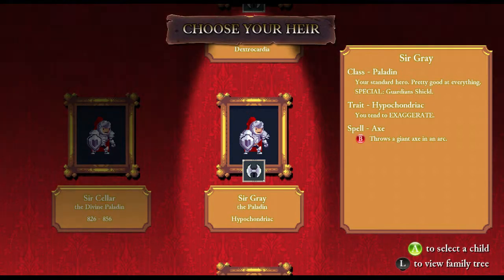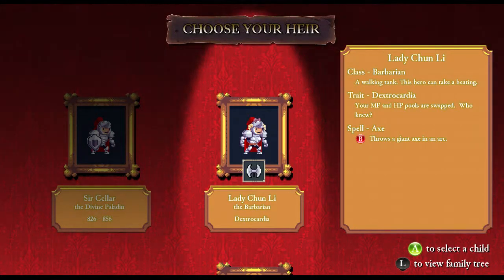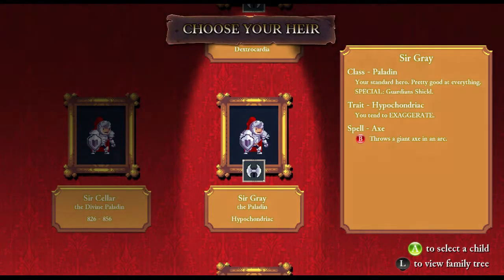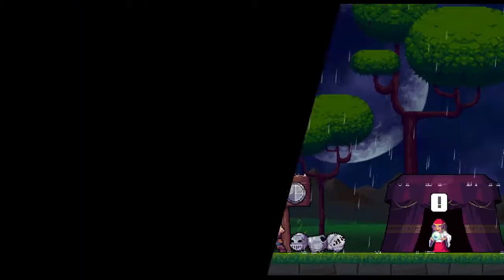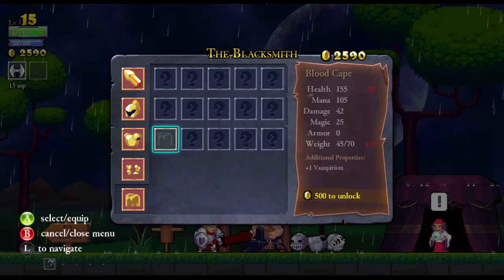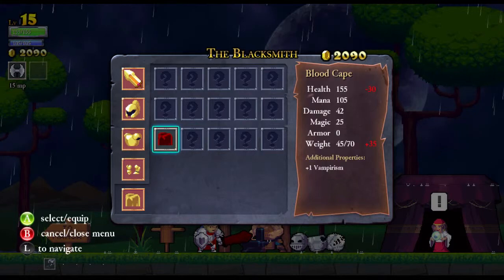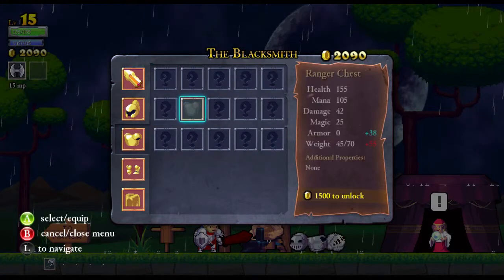Hypochondriac — you tend to exaggerate. I'll bet his damage text pops up weird. A Barbarian with Dextracardia would give me tons of magic on a Barbarian, so that sounds terrible. I'll just pick up the Paladin again — Paladins are usually a fairly safe choice in any circumstance. First off, blood cape. Down to 100, minus 30. Plus 38 armor — yes! I'm going to pick up that Ranger chest immediately. Plus 55 weight, though.